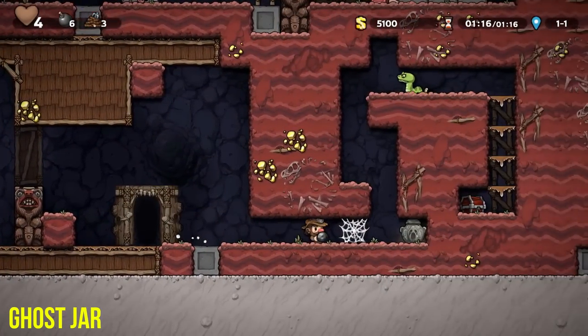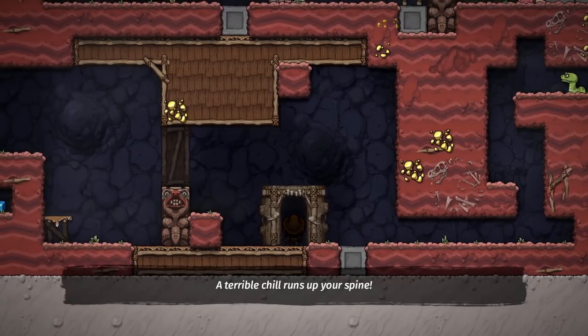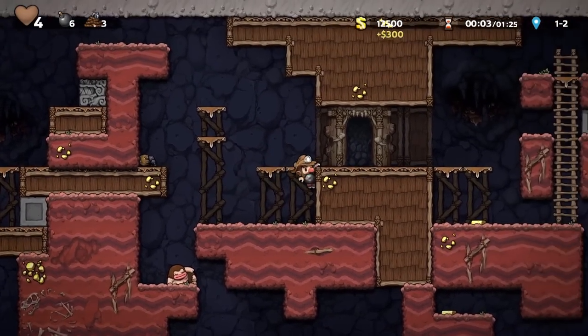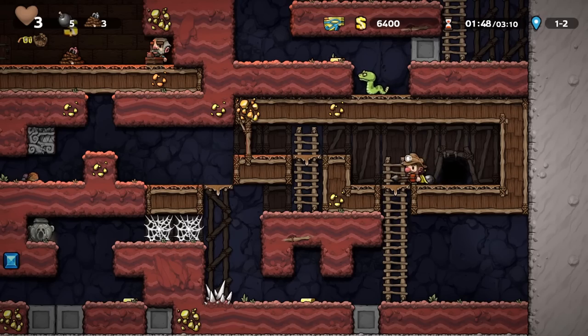A new feature in Spelunky 2 is the ghost jar — or the curse pot, or the evil pot, or the dick pot, or whatever people are calling it now — that appears once on every stage in the game. Within this jar is a single diamond worth a base value of 5,000 gold that will scale up in value per level survived.